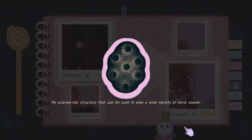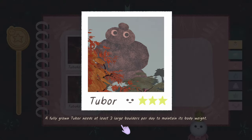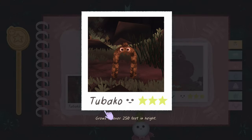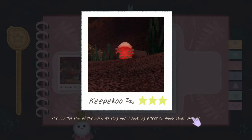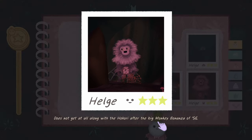'Ocarina-like structure is going to be used to play a wide variety of eerie sounds.' 'Tubor: holy grown Tubor needs at least three large boulders per day to maintain its body weight.' 'Tobacco Rose: over 250 meters in height.' The one we saw is like two feet, but okay. 'Kipo: there's the sleeping pose.' 'Kiki.' 'Kipiko: the mindful soul of the park - its songs have a soothing effect on many other animals.'